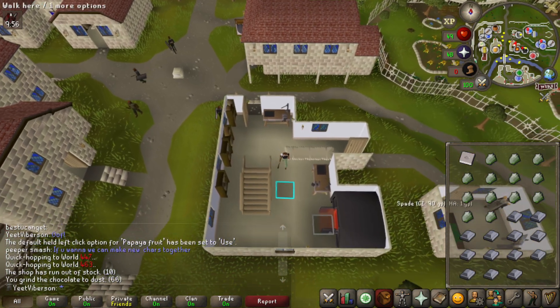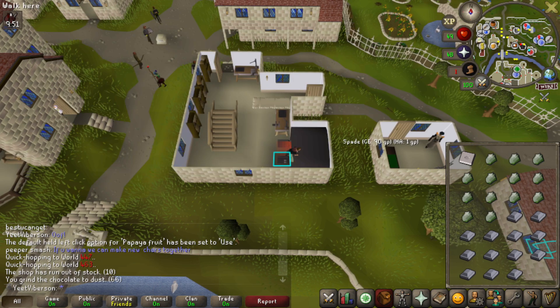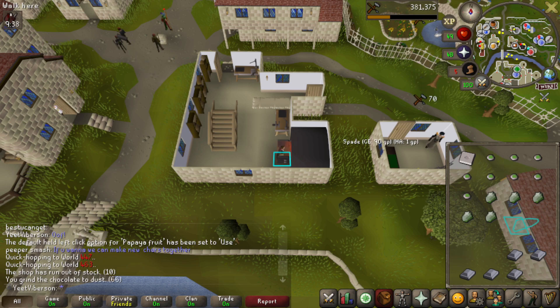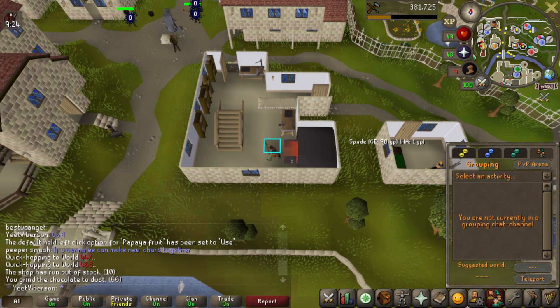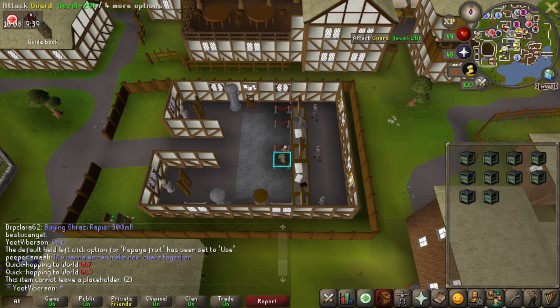Since I have the supplies I might as well make a bunch of amulets of chemistry so when I'm making these potions I can get some occasional four-dose potions. This is the kind of stuff I was talking about — on an Iron you have all the supplies in your bank so you can play a lot more efficiently. On a UIM everything is tricky with inventory constraints. I'll go buy some balls of wool and finish buying the eyes of newt.